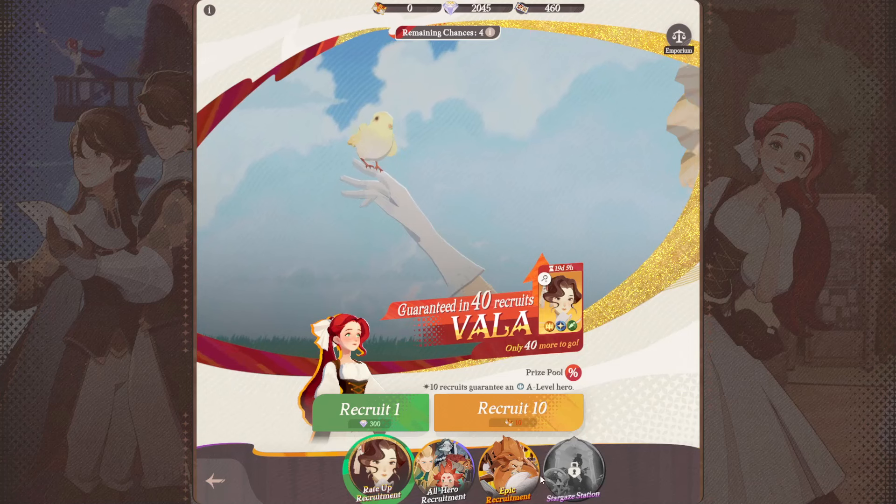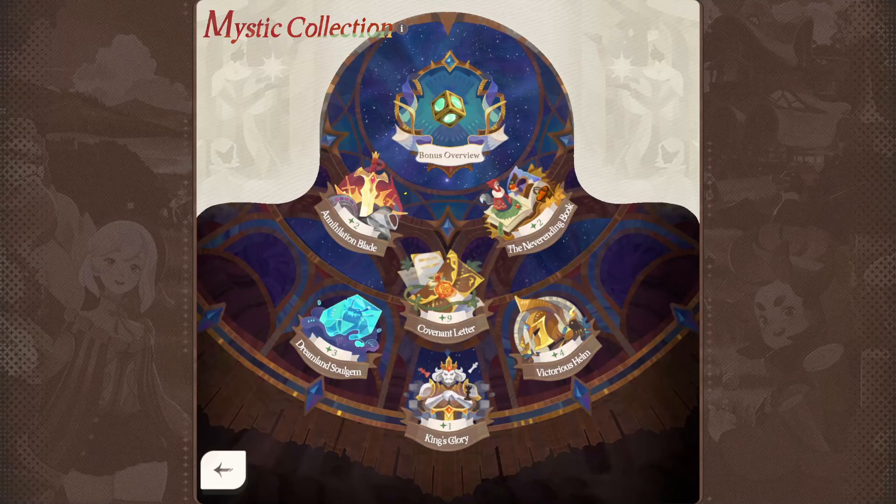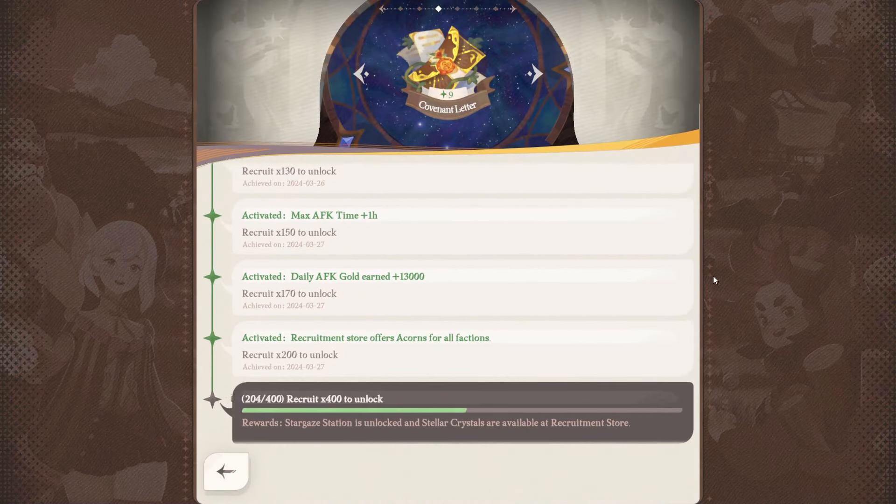Another really important thing to point out is the Stargaze system. This is another banner that you will unlock after you have summoned 400 times. It takes about a week or so for free-to-play players to unlock this, and making sure all your diamonds are spent wisely on the cheapest summons will allow you to unlock this faster.